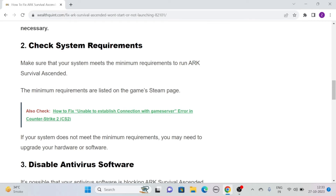Solution 2: Check System Requirements. Make sure that your system meets the minimum requirements to run ARK Survival Ascended. The minimum requirements are listed on the game's Steam page. If your system does not meet the minimum requirements, you may need to upgrade your hardware or software.